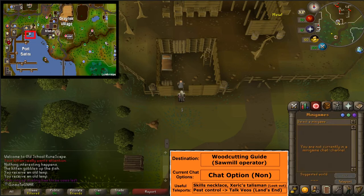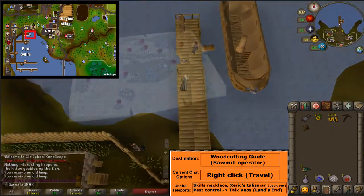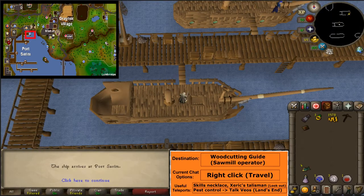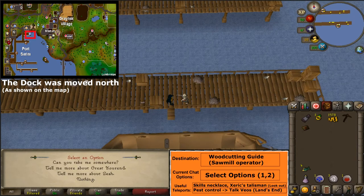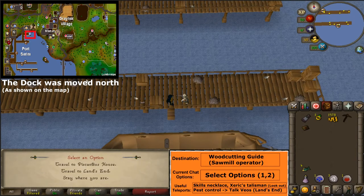Head to the woodcutting guild. You can get there by skills necklace. Alternatively, walk or use the pest control minigame teleport to Port Sarim. You can talk to Veos, selecting options 1 and 2 to travel to Land's End.